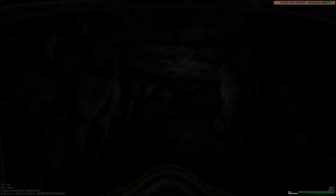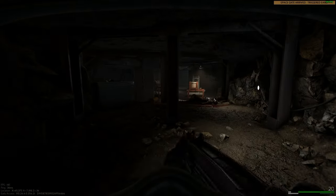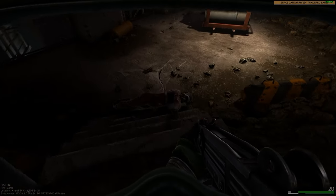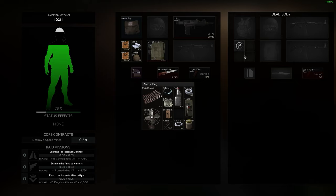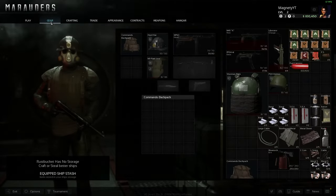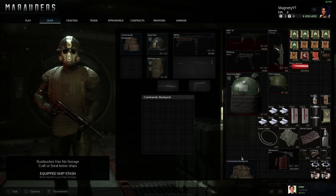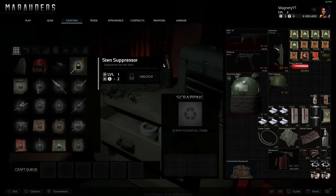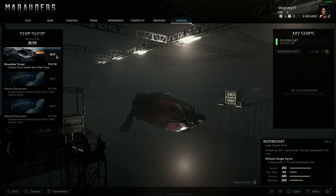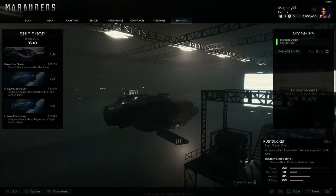Jumping right into the overview, in case you don't already know, Marauders is a solo or trios steampunk extraction shooter based in 1992 with an Escape from Tarkov-style structure — a menus-only hub, just like Tarkov. There are merchants, missions, and contracts, the classic loadout backpack menu, crafting, a little appearance customization, and a space hangar for buying and selling spaceships, which you can also steal in a raid.